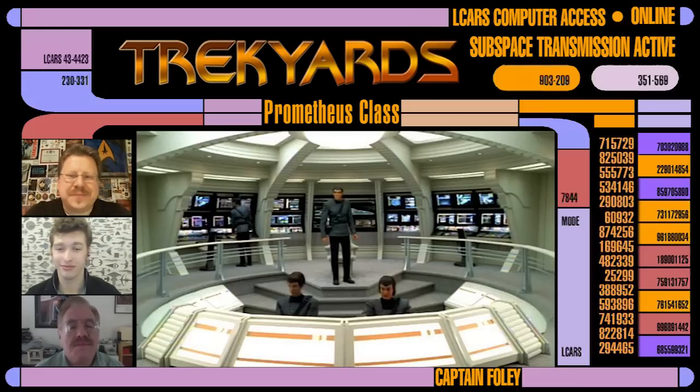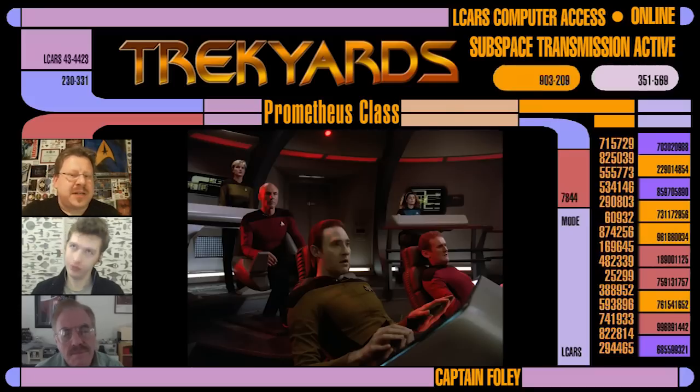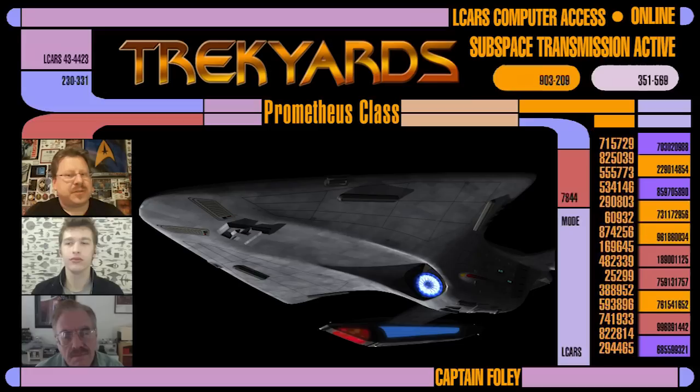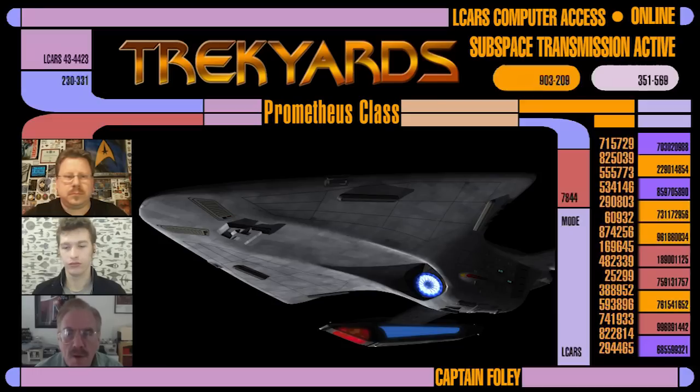Now, speaking of bridges, we can see a bridge module on the second section, the top beta ship. Is that similar to the battle bridge on the Enterprise D, like a smaller, more rudimentary bridge? And then what about the gamma ship? Does it have a bridge, per se, or is it more like the TOS auxiliary control room, only the essentials? The smaller bridge that is hidden when the ships are combined - it's very much like the battle bridge. It's a smaller space.